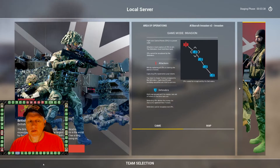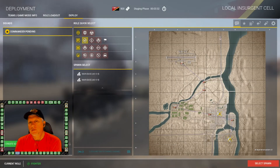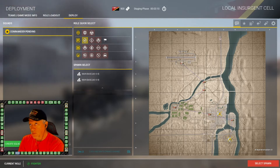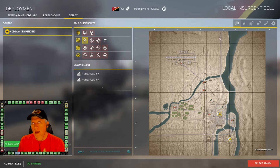A couple of key points to understand with regards to being an attacker on an invasion layer. Number one: you're at a huge ticket disadvantage because you are only going to spawn with 200 tickets. The defending team starts with anywhere from 800 to 1,000 tickets depending on the map, so as an attacker you only get 200 tickets.